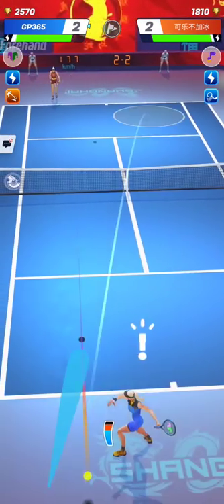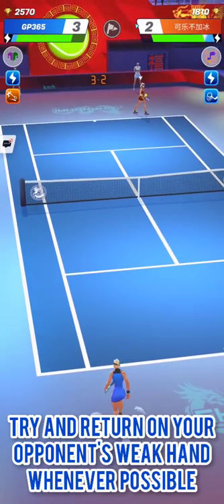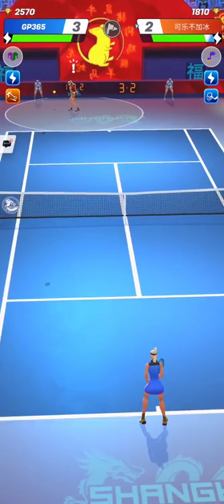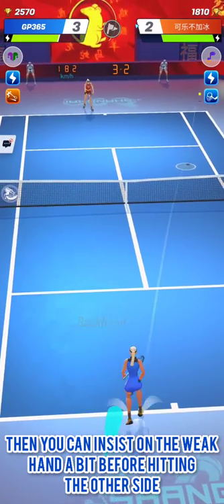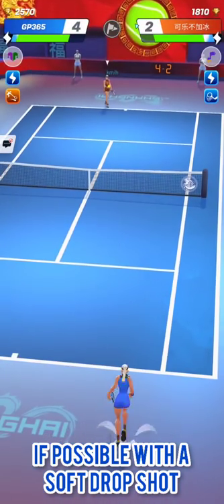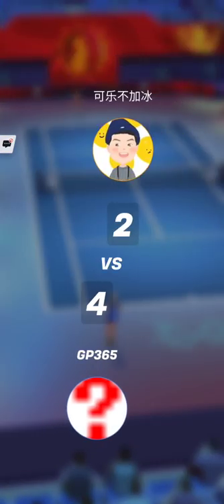Whenever you have the possibility, try to return on your opponent's weak hand — that is often the backhand. He will then return a soft stroke that you can smash easily. Afterwards, his returns will be even weaker and you can toy with your opponent by making soft drop shots that he can't catch, being too far away.